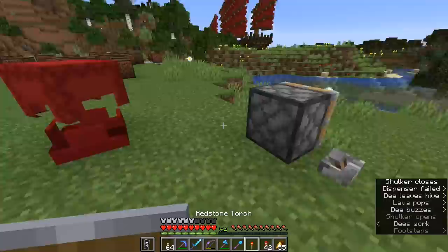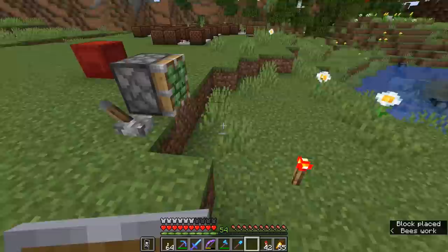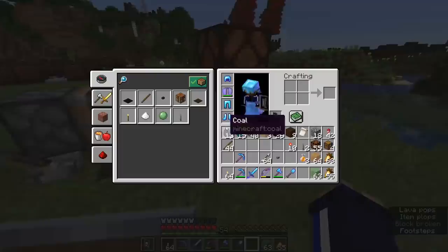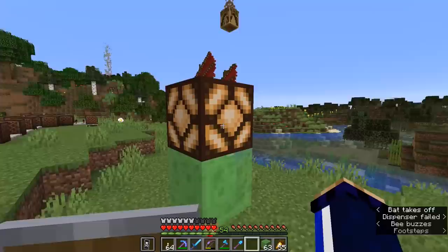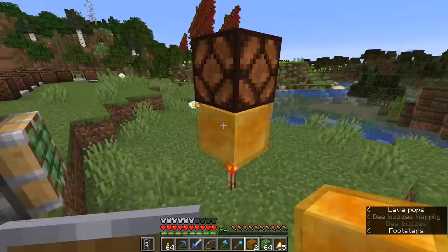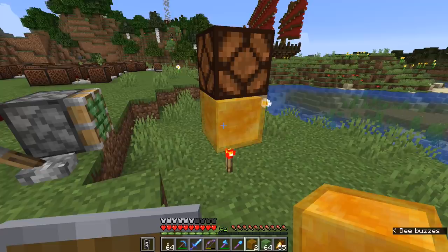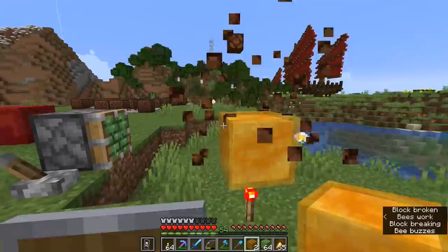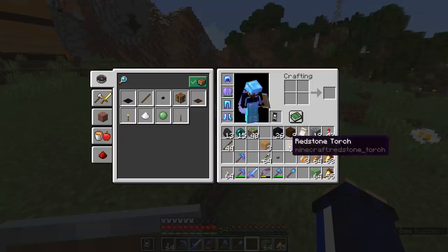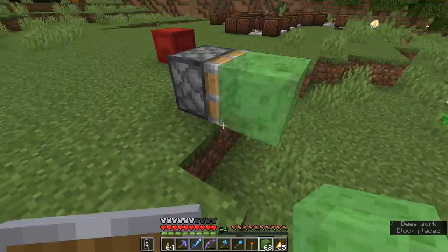One interesting thing that makes honey blocks different from slime blocks is that they do not conduct redstone power. For example, if I place a redstone torch and add a slime block on top with a lamp, the lamp lights up immediately because the redstone torch powers the slime block which powers the lamp. But if we place a honey block instead, the same does not happen — honey blocks are not capable of transferring redstone power. They technically don't count as solid blocks in the same way slime blocks do, making them tricky for conveyor belts since many piston feed tapes rely on the block itself being powered from below.